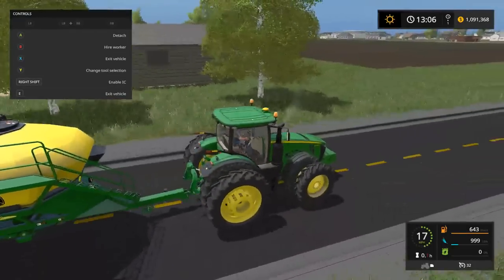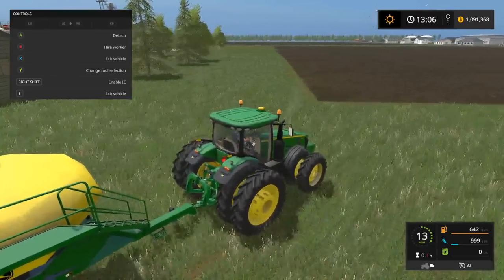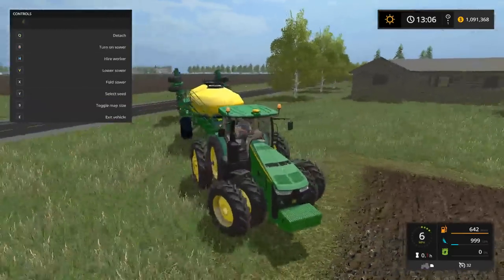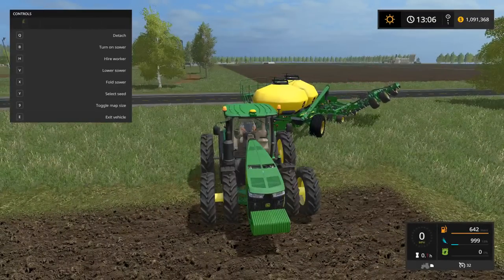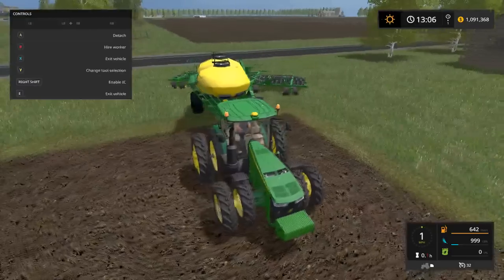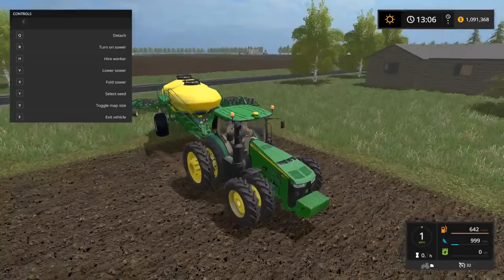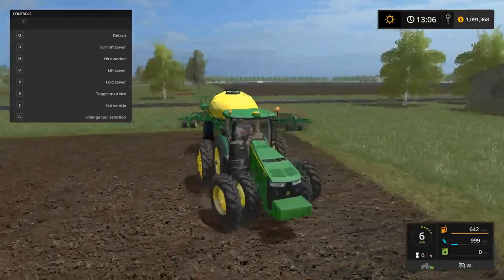As you guys can see, we have arrived here at the field — it's a pretty big field. My day is going good so far. As you guys can see, we are unfolding the seeder. In the previous farm we did actually have a much larger seeder, but I thought this would be a bit more realistic. We'll lower the seeder down, get this turned on, and we'll get going.